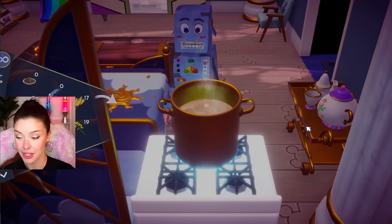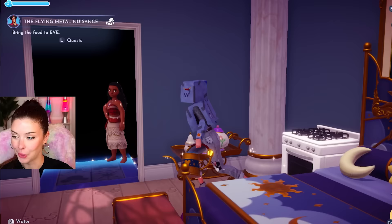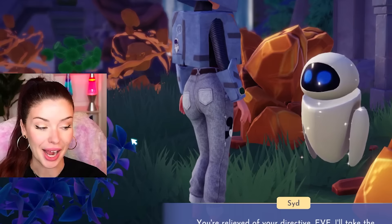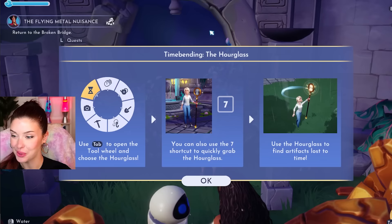We have all the ingredients we need, so let's go cook. I'm going to use my oven here and add all the ingredients. Perfect — I made the Best Fish Forever. I love how that looks. Let's go bring the food back to Eve. Here you go. Eve is so cute. And now we can finally get the hourglass. Yes — we got the hourglass as a robot!